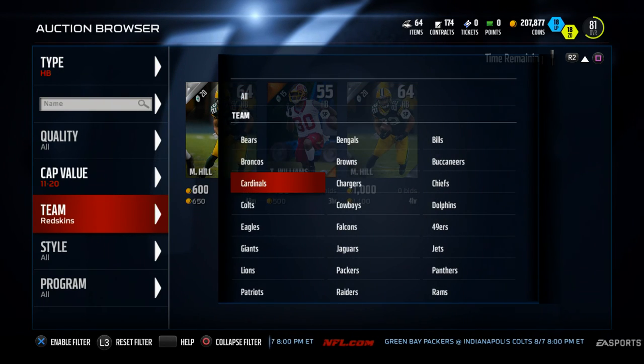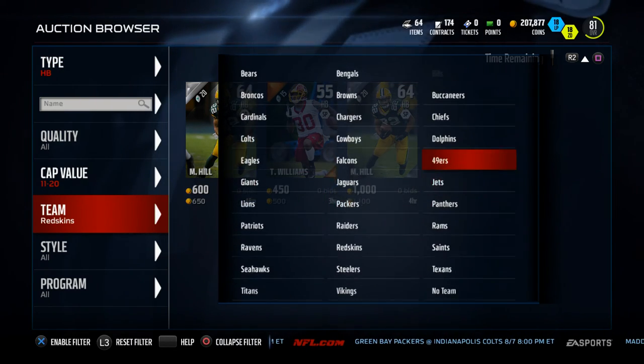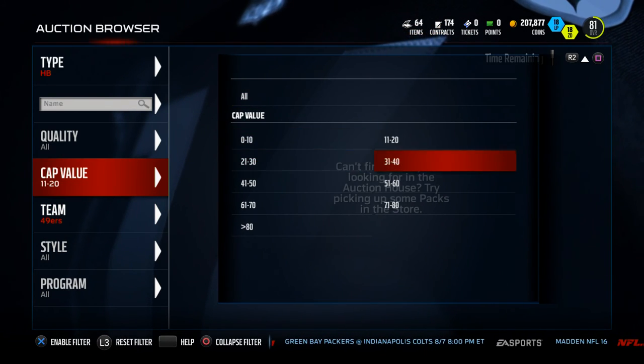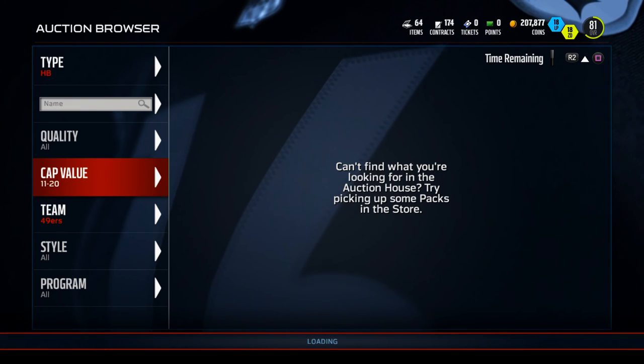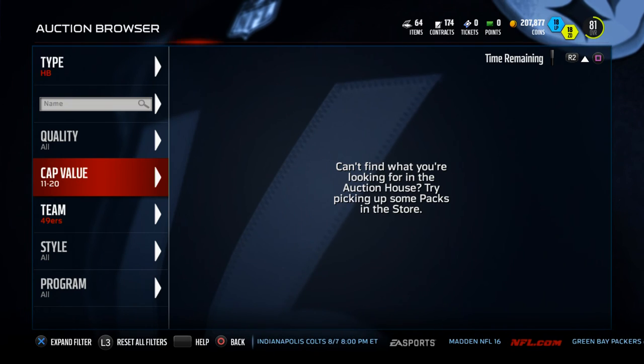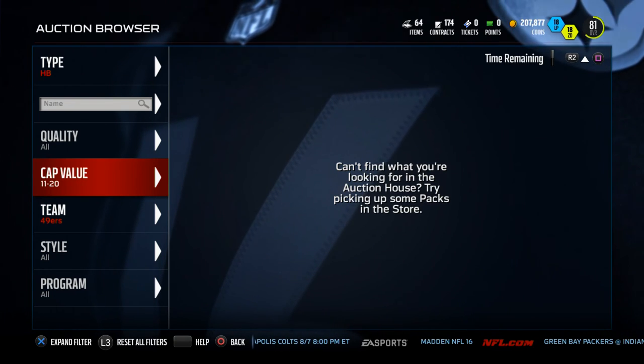If you want a little more speed and are willing to pay more cap value, I'd recommend the LaMichael James card — although it looks like he's not on the block right now. Those are some tips about salary cap ranked that I'm finding out.